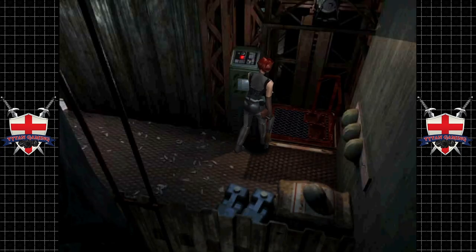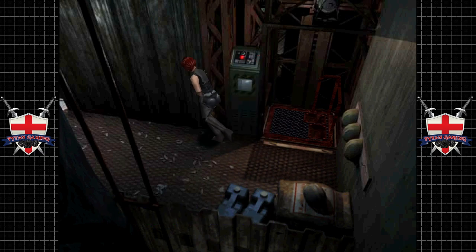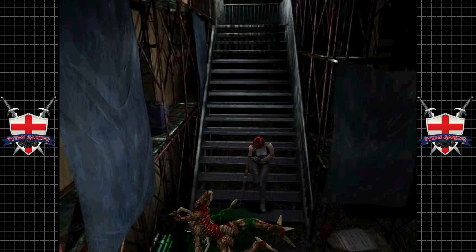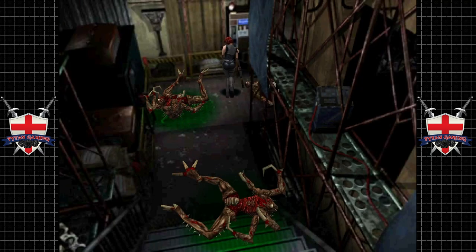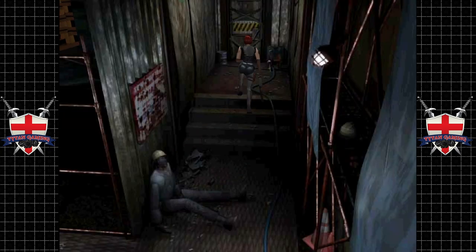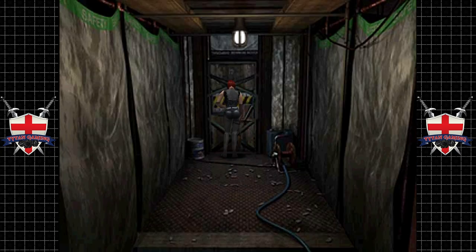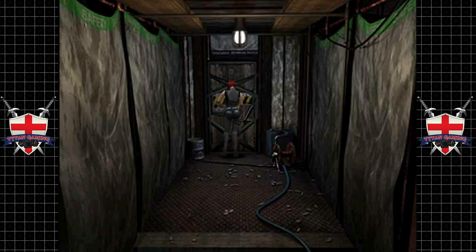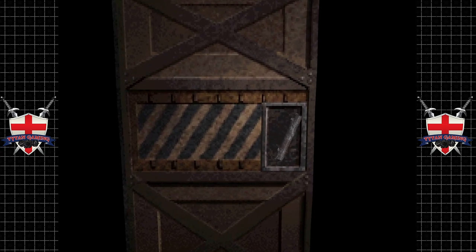What does this need? I'm guessing it needs a battery or something. I'm guessing we can't take the car battery, because that would, you know, be too easy. We're going to have to fight Nemesis through here, aren't we? I'm pretty sure Nemesis is through here. I think we are.